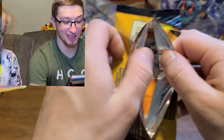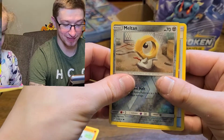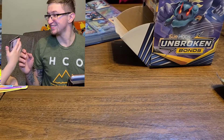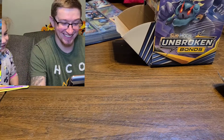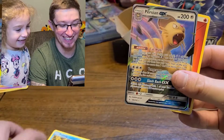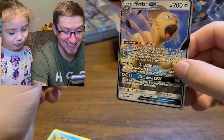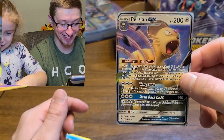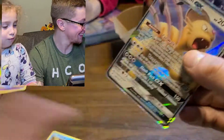Alright, I'll go first, then Mommy, then Lily. I got a Riolu, a reverse Meltan, and an Energy Spinner. You gotta be kidding me! Here's Lily's pack - but this one's different. Alright, here's Lily's pack. She got a Poliwag and a Persian GX - but this one's different art! Up and Inspire Energy - look at that. A full art Persian GX card! At least it's different than the other one. We pulled three Persians today!